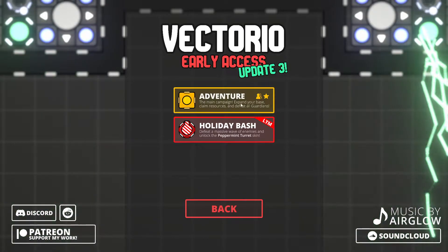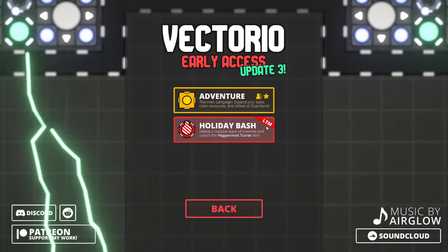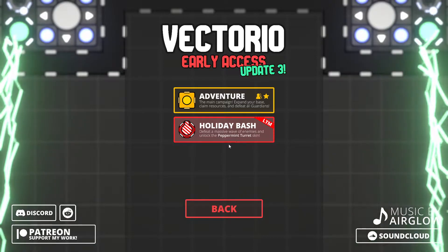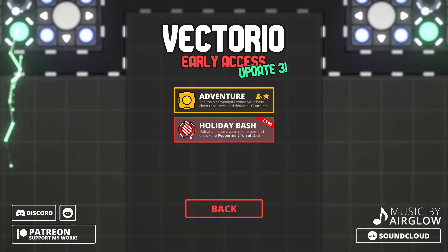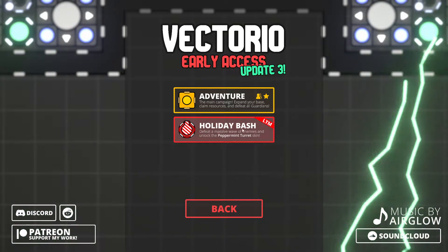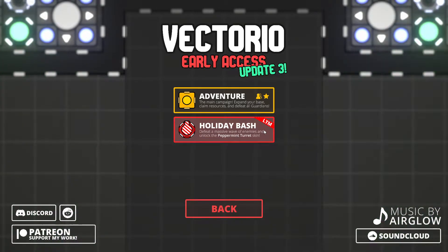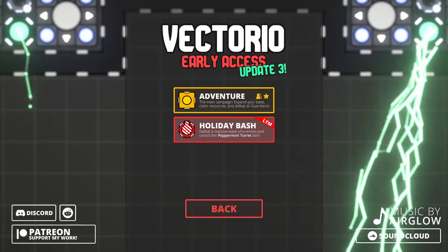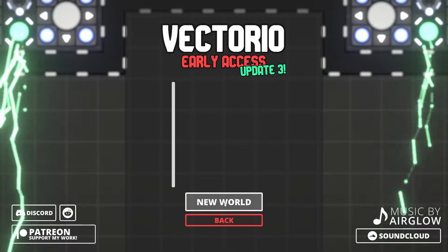I get to choose between Adventure, the main campaign — I think that's what I'm going to do — or Holiday Bash: defeat a massive wave of enemies and unlock the Peppermint Turret Skin. It's a limited time map. The Peppermint skin — maybe it's cool, I don't know. It doesn't appeal to me that much. I'll try it maybe, at some point.